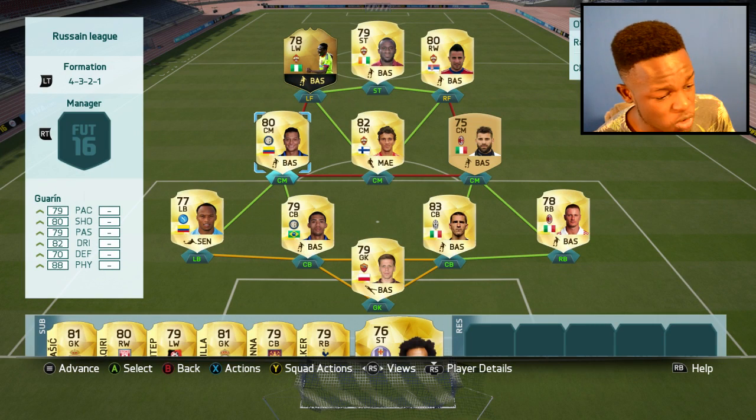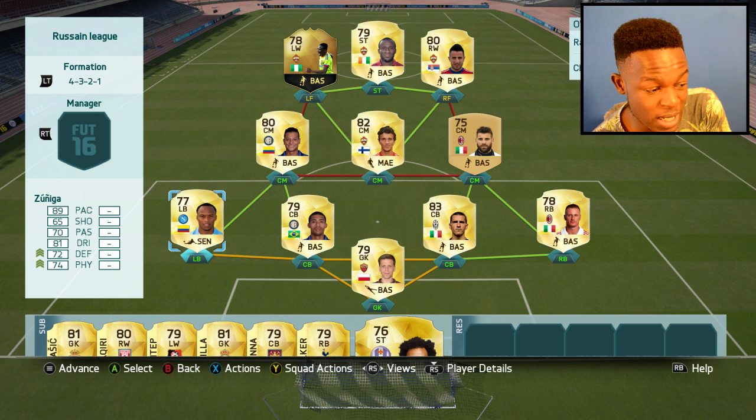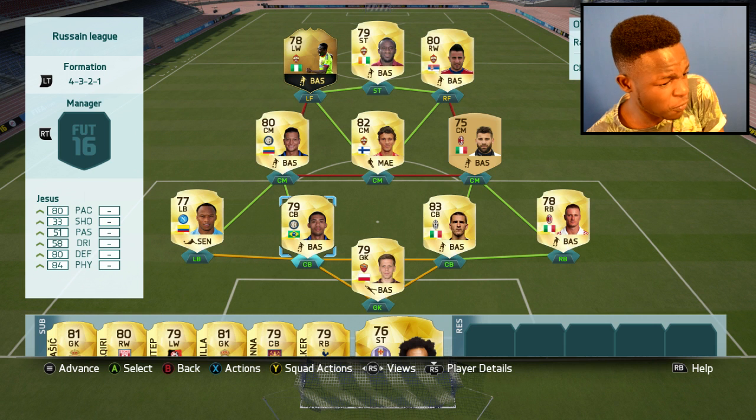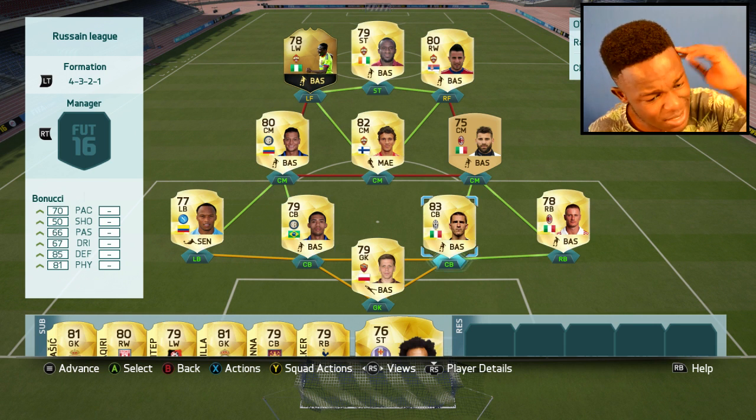Moving on to my defenders, we have Zuniga. This guy's just pace — for a left back, he's good. The only thing I don't like about him is his height, because he gets outpowered sometimes. But apart from that, he's OP. We have Jesus — 80 pace, 84 physical, and 80 defending. This guy might as well be Jesus, he's just too good.